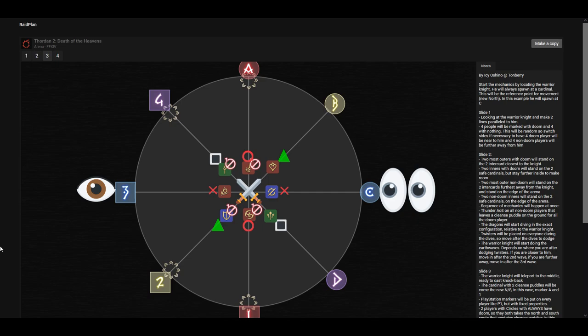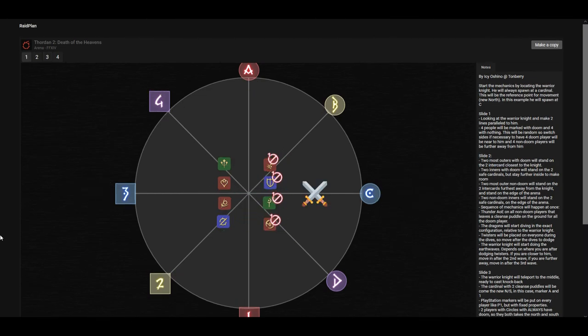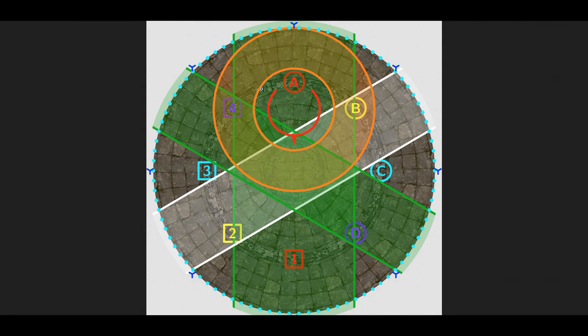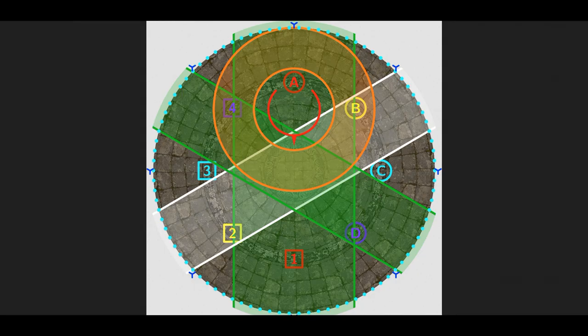The players without any debuffs are going to get knocked back towards where there were no Doom puddles. Looking at this diagram, the Axe Knight spawns at C, which becomes our new True North. We line up so our four players with the Doom debuff stand closest towards the Axe Knight, and the other four players line up towards the opposite side. The players closest to safe cardinal positions go there first — these spots are the biggest and can fit two or more players. For this strat, we make two players go there, so here it will be at A and 1, because C is our True North.